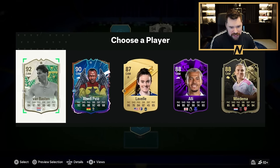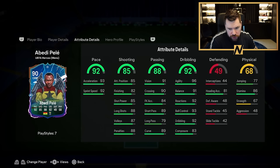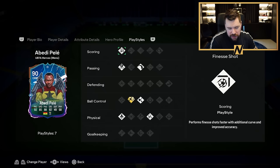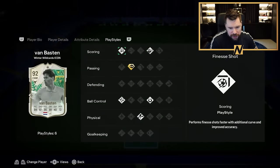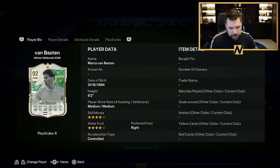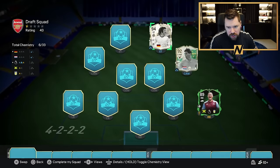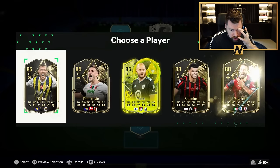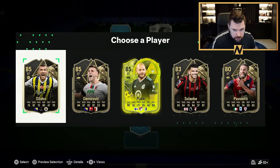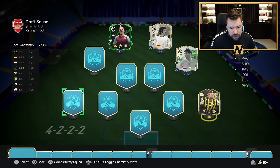We have got Van Basten at CAM. I might go with Pele actually - 4-star, 4-star, great stats. He's got long ball pass and acrobatic. Van Basten's got ping pass plus, 4-star, 4-star, 6'2". I've got Van Basten. I think the icons are going to be a little bit more helpful overall with the team. We'll pop Bailey up top alongside him.